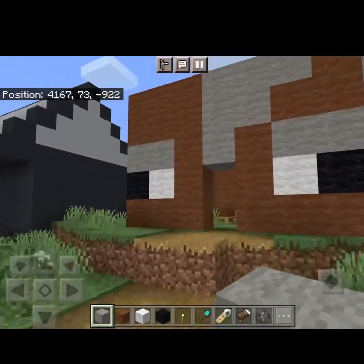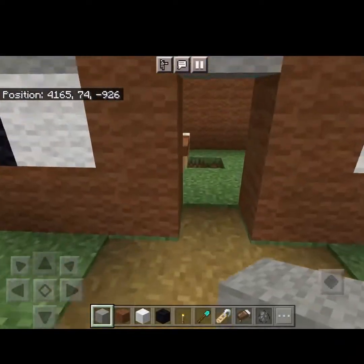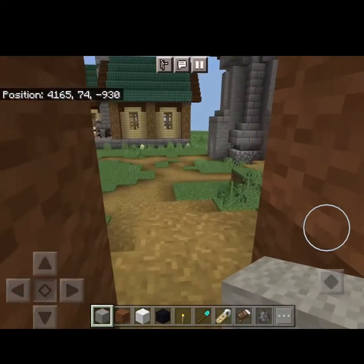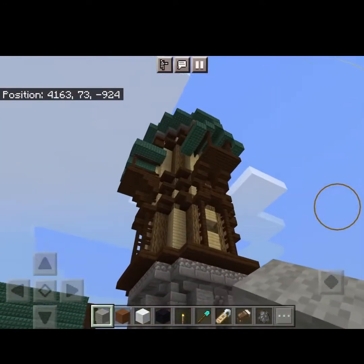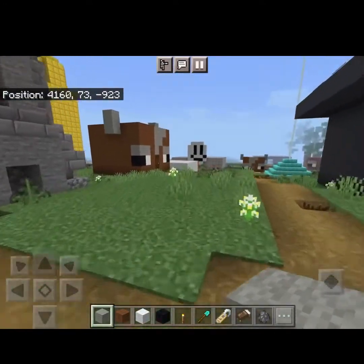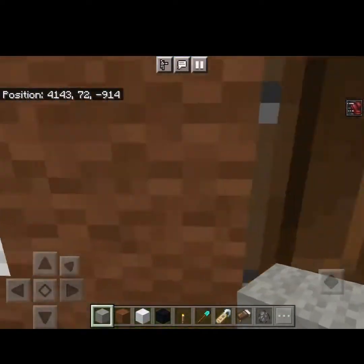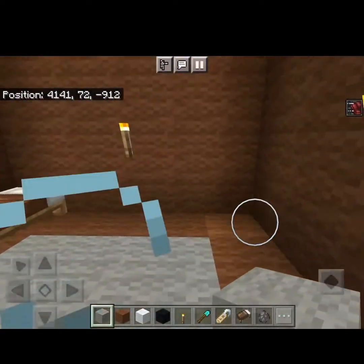And here are the village houses — they're kind of like cows because I really like cows in Minecraft. And here's the clock tower, and another house. This one's a bit nicer.